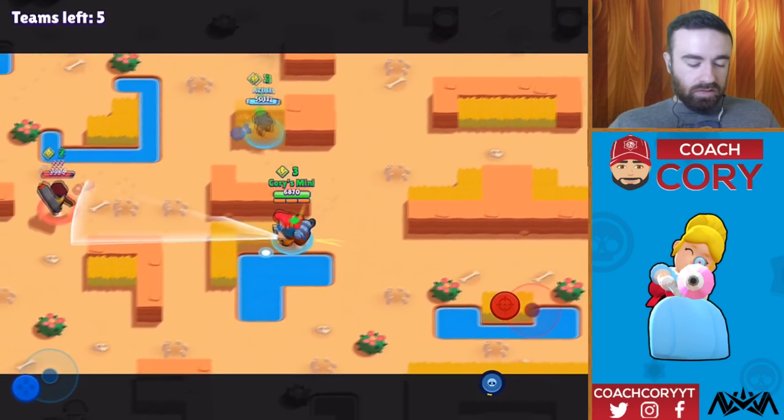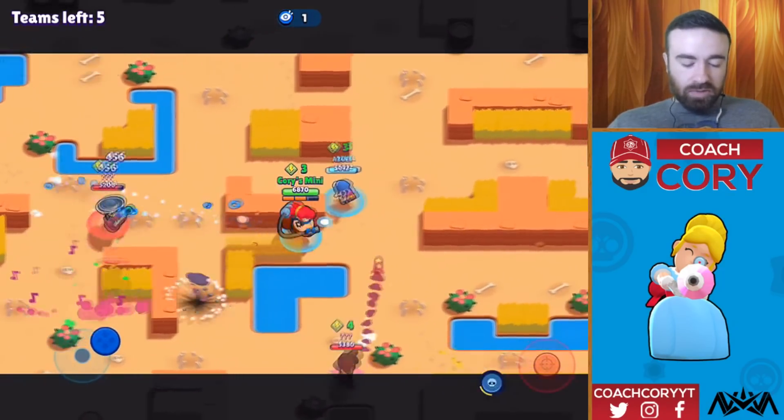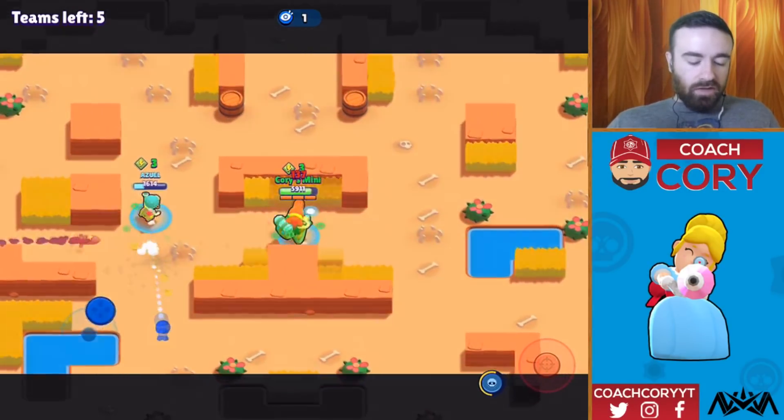I'm just going to heal up first. I did get three elixir though, so I was able to steal a box — nice job Penny. So this is where it's like, I'm trying to fight this team, but I'm sort of in the middle. Any team in the middle can just come and attack us. This is definitely an awkward spot, so we want our Penny to come towards me.